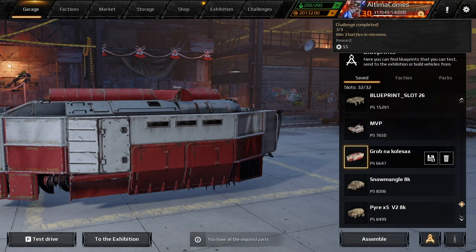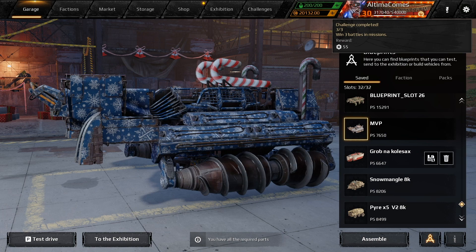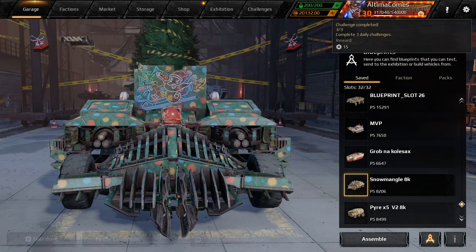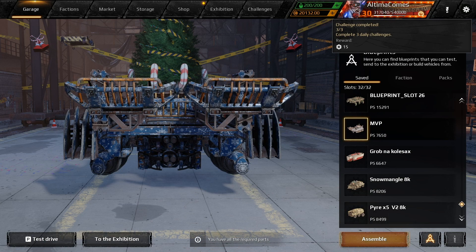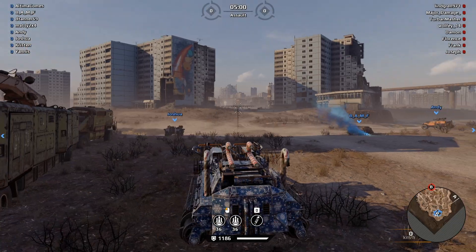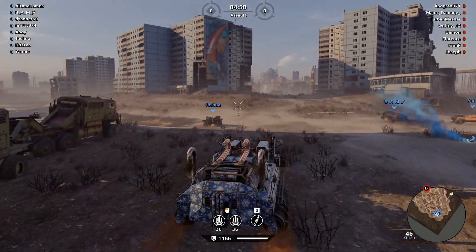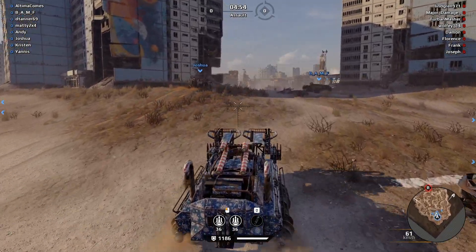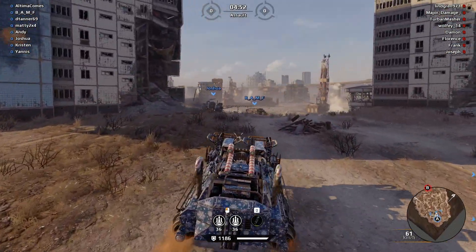What are the power scores of the day? 6600. 7650 — the MVP. The Snow Mango is at 82. And this guy is at 84.99. I want to play with this one. Here we go, back in this thing. I think I need to make the Death Sub look a little bit more Christmassy, don't you think? I think so, I think we'll do it.